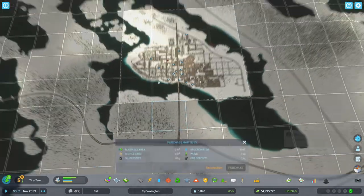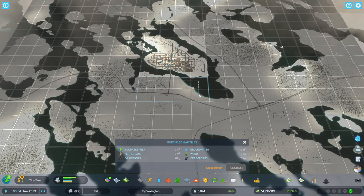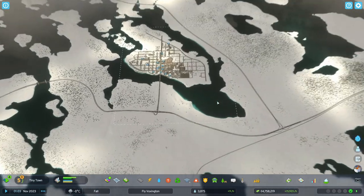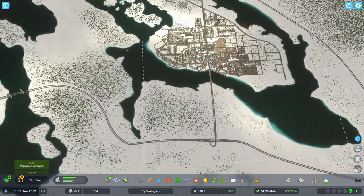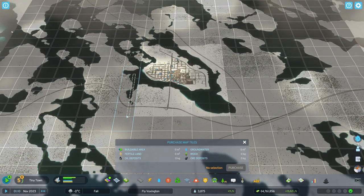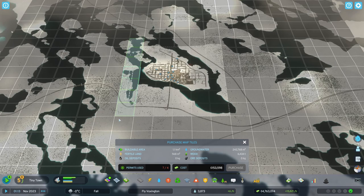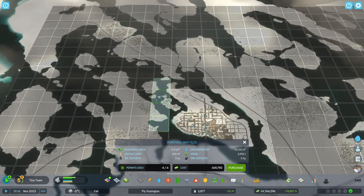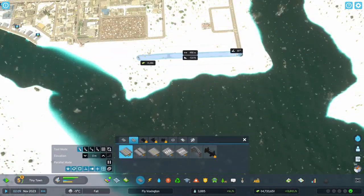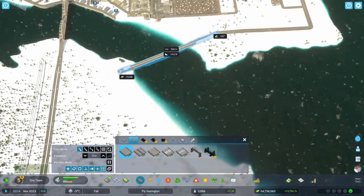I realized I haven't bought any tiles in quite some time. I was wondering which tiles to buy — I had four left. You can deselect tiles by right-clicking. I decided to buy these four so we now have the island complete for future expansion.